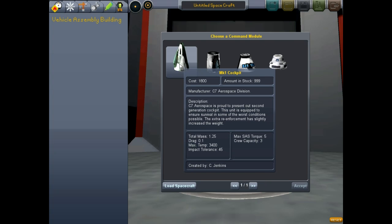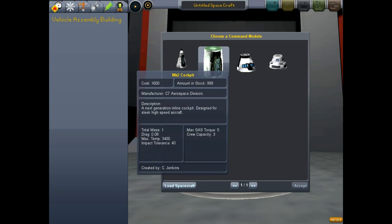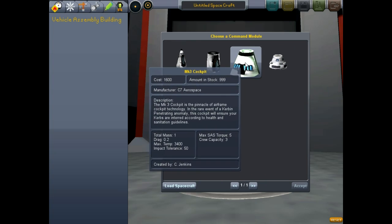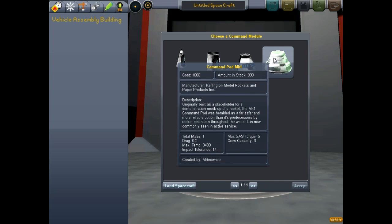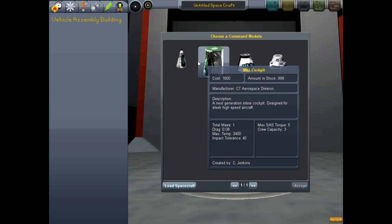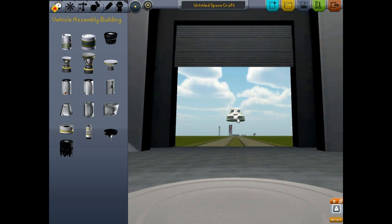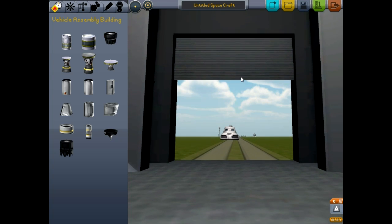The first thing we're going to do is pick a command module. You can see that each thing we come across here has its own description — like it's proud to present our second generation cockpit, equipped to ensure survival in some of the worst conditions possible, at a slightly increased weight. We're going to go with the most simplistic command pod. I'm too much of a noob to worry about specifications like mass and drag just yet, but I'm sure that will come into play later.